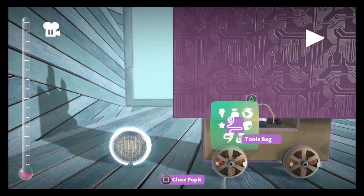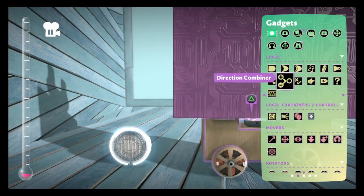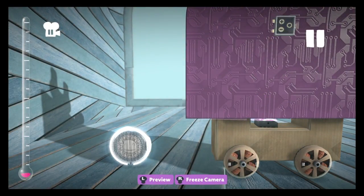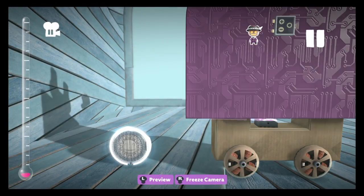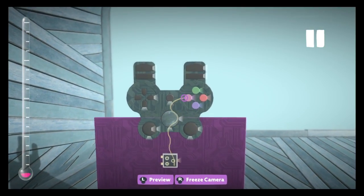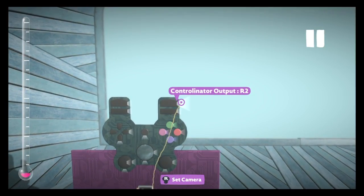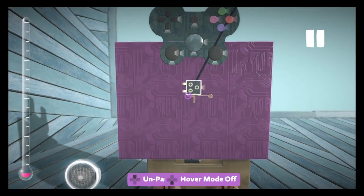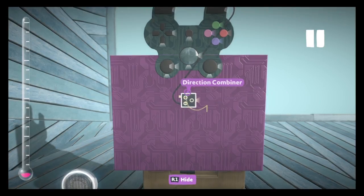So what you want to do is go to your tools bag and take a direction combiner. You can make anything drive, but once you pick something — I'll pick R2 — you want to take the output and put it in the input right here. You want to make sure it's set to negative.